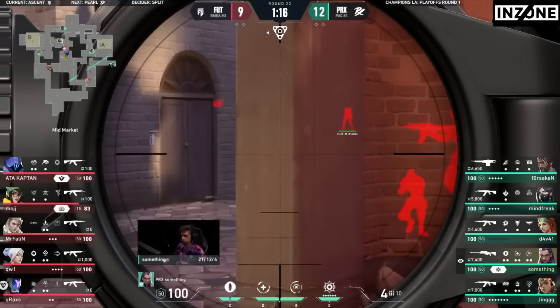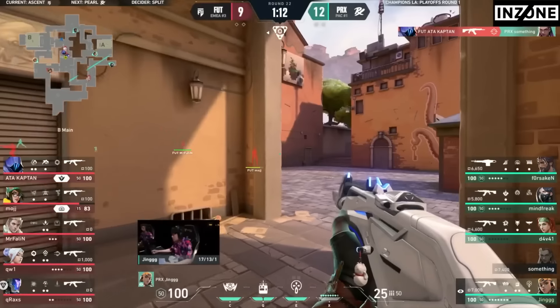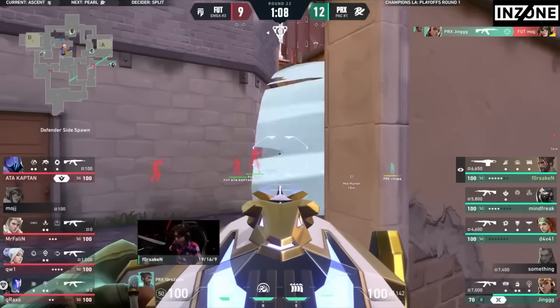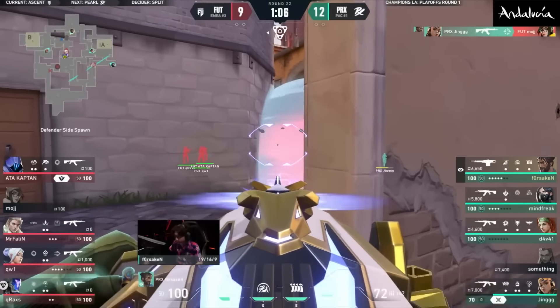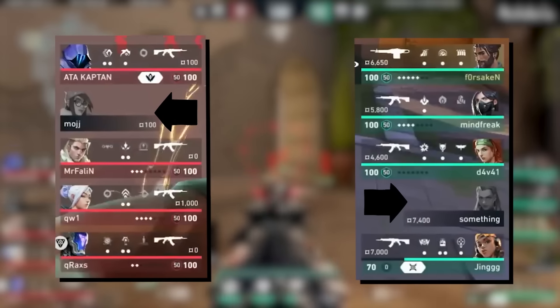FUT scale up deeper into mid behind their KO knife for Arches and then their Recon Dart into Market, but it's not tagging the Operator — he's just sitting in the doorway. FUT aren't moving any closer; they know Paper Rex love to peek out and make plays. Ching and Something both swung, and both teams trade one player apiece.